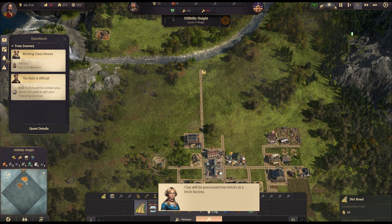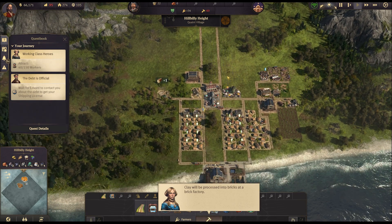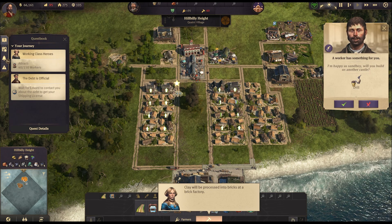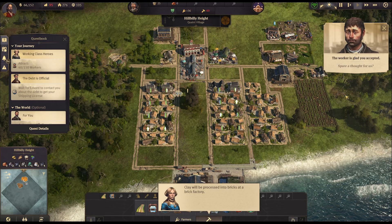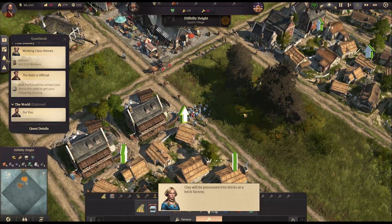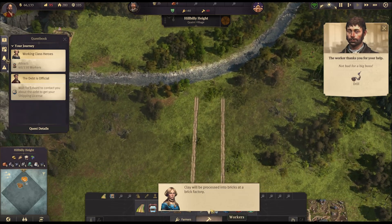We'll extend these two roads all the way up. We have a quest over here — 'Happy as a Sandboy, will you build us another castle?' What's the actual quest? 'Collect the gift offered by your residents.' Not bad for a big boss — well, that was a nice easy quest. 'I have discovered some efficiencies we ought to address.'